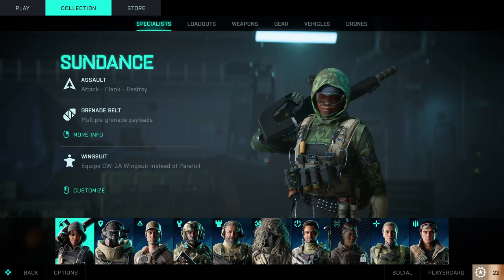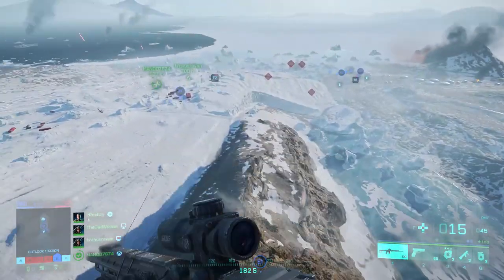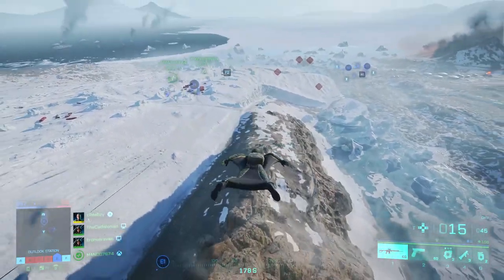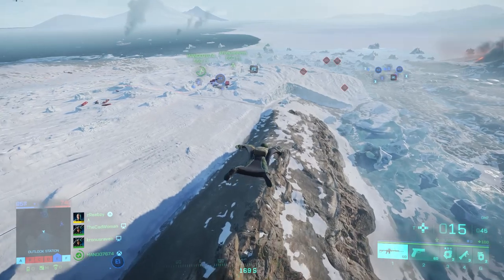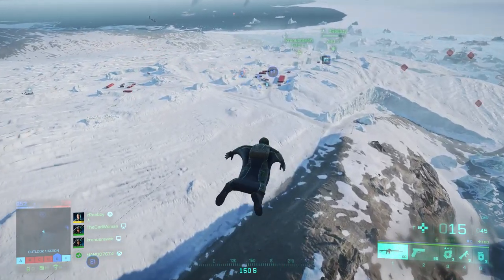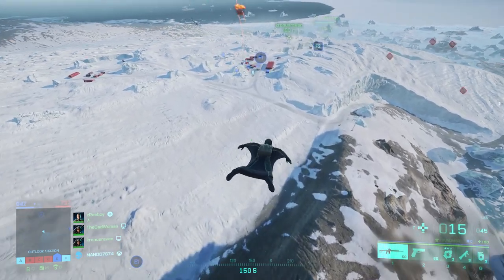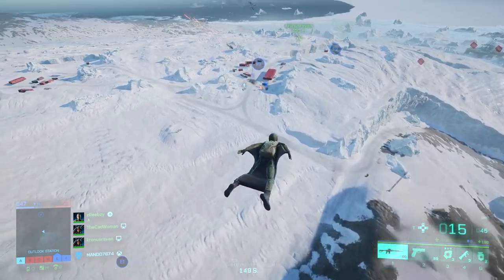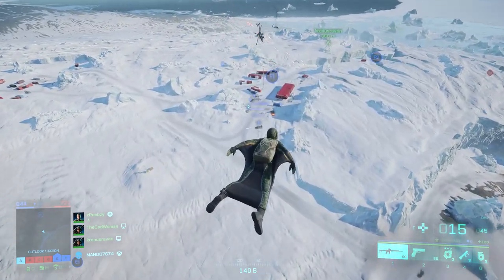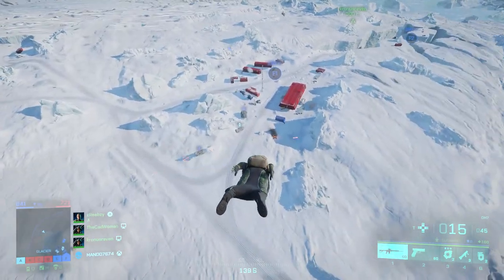Now let's start with Sundance as she is the first one in the specialist overview. Her assigned class is Assault and she is the specialist with the wingsuit that you've seen in the gameplay trailer. When jumping from a building, a cliff or out of an aircraft and you press Space on PC, A on Xbox or X on PlayStation, she will start to fly with the wingsuit instead of opening a parachute. She also doesn't have a parachute at all — this is completely replaced by the wingsuit. It gives you the ability to fly much faster over the map and cross larger distances than the rest of the specialists.